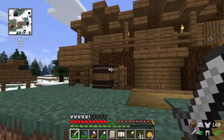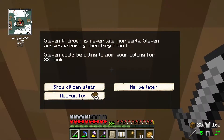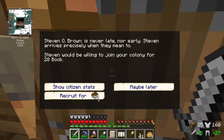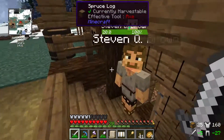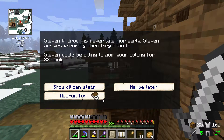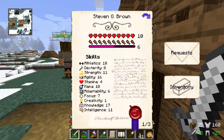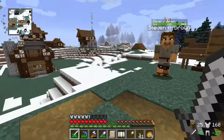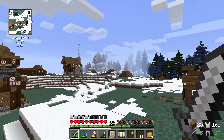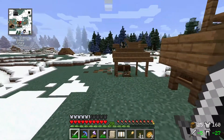Stephen Q. Brown — it's another male citizen I want to see. He wants 28 books, which is kind of hefty. I do have my cow farm over there, so I guess if I want to recruit him I'm gonna have to get cracking on killing some cows.